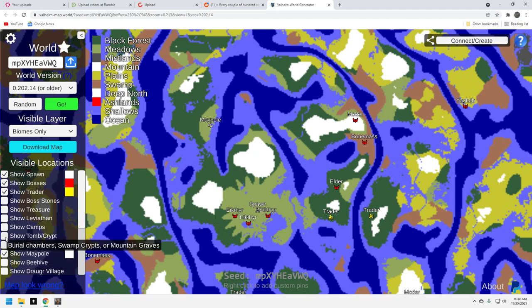Let's take a quick look at tombs and crypts. Around this maypole, you've got plenty of dark forest crypts. You're not going to have any problem getting your cores and resources there. For Bone Mass, there's plenty of sunken crypts around here — looks like five or six. I think that's going to be enough to pull the iron you need. And you've got the mountain biome here, which has plenty of crypts as well.